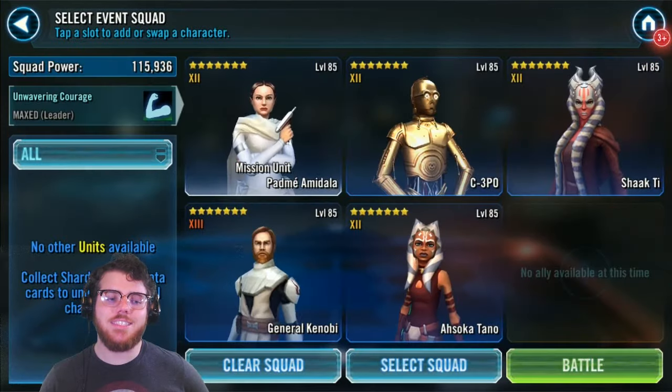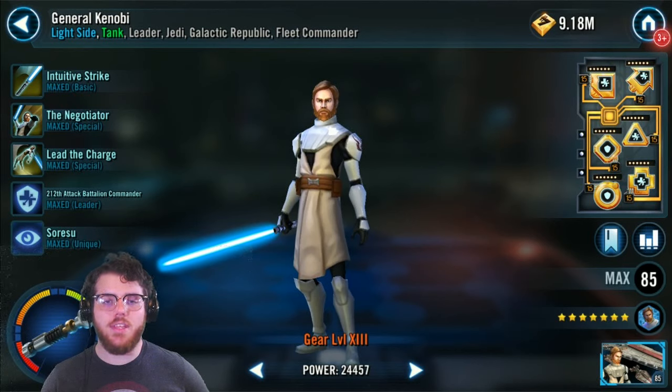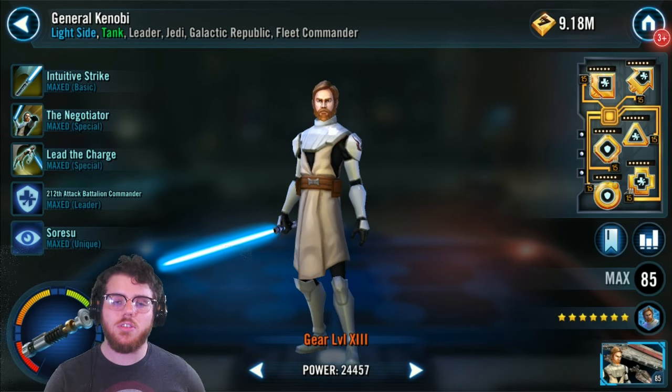After her is General Kenobi — he's my only gear 13. I tried him at just gear 12 for a bit, but it was very difficult because his health just wasn't high enough. One of the tricks is that you need his health to be so high that when a Jordeka assists or when a Magna Guard counters, the 40% health protection up — which equals 40% of his health because of Padme's unique — is high enough that he can end that turn with protection up still and not have it all taken away by an enemy.